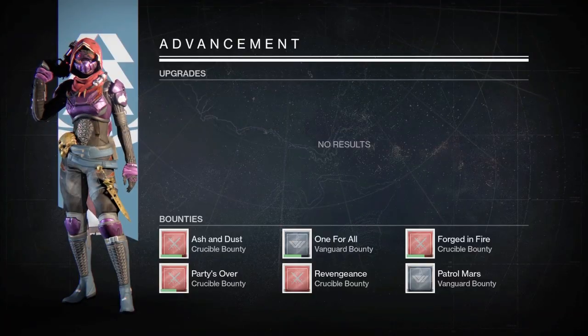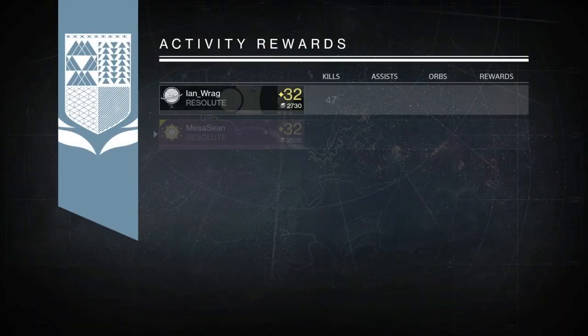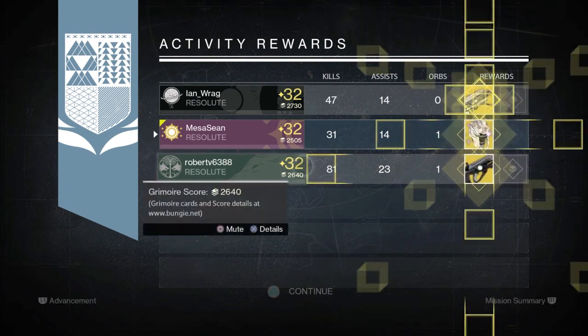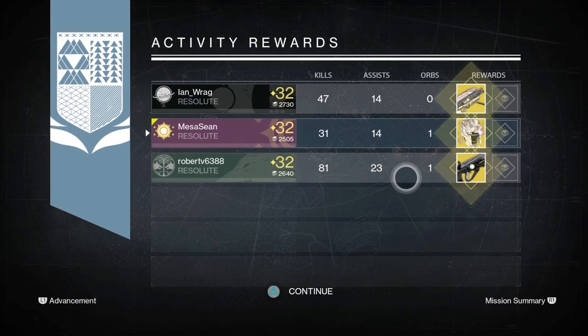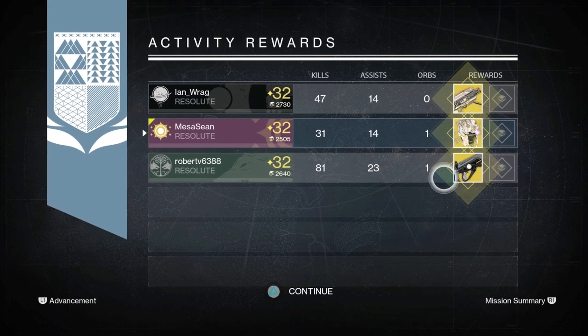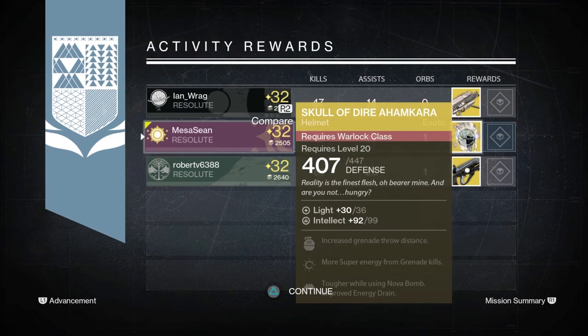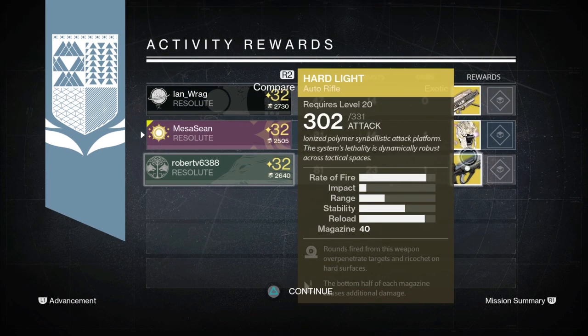My hunter is rocking the Queen's Wrath shader — I can't wait for the Queen's Wrath to come back. Ian gets himself a Gjallarhorn, Robert gets himself a Hard Light, and I get a Skull of Dire Ahamkara — but it was only 99 Intellect and the one I have for my Warlock is 101 Intellect, so I'm ditching it and got myself a free exotic shard.